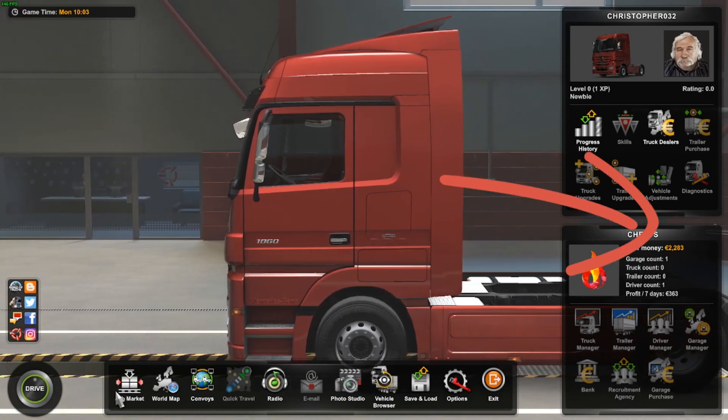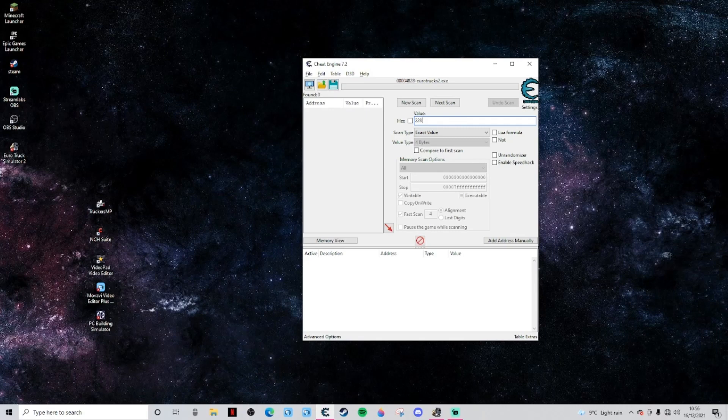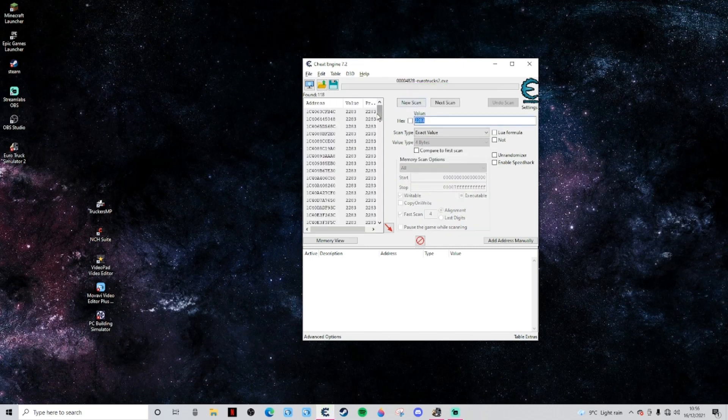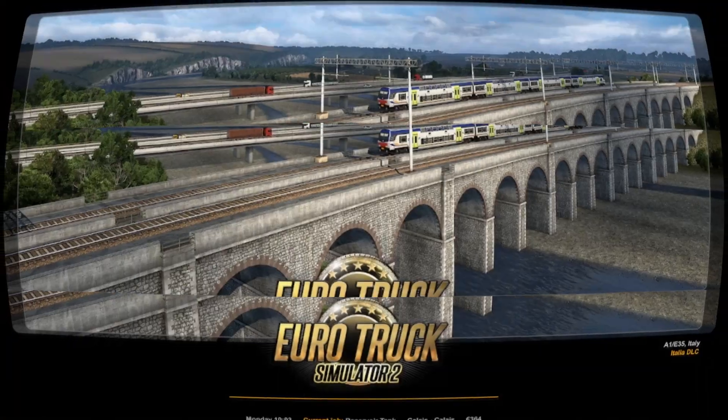So as you can see, we've loaded up Cheat Engine — link to that in the description. For the value up here, we type in our current in-game value and then we just click 'First Scan' and it comes up with a bunch of different addresses.